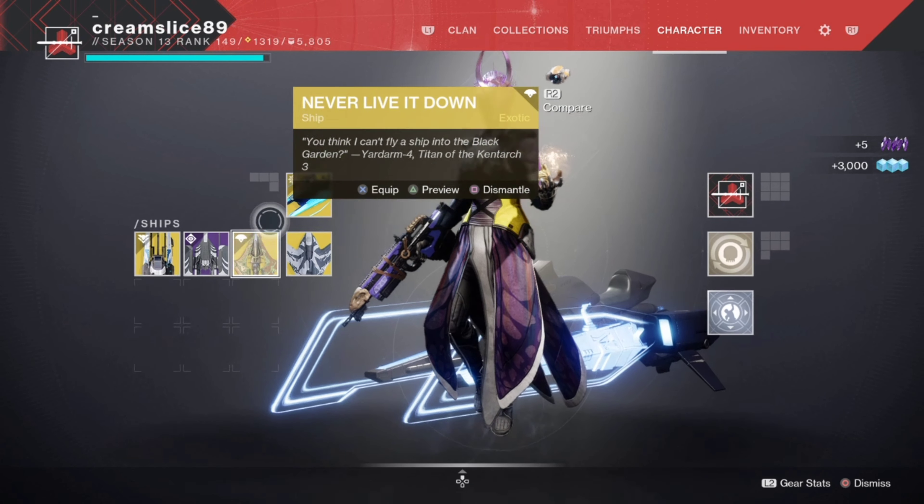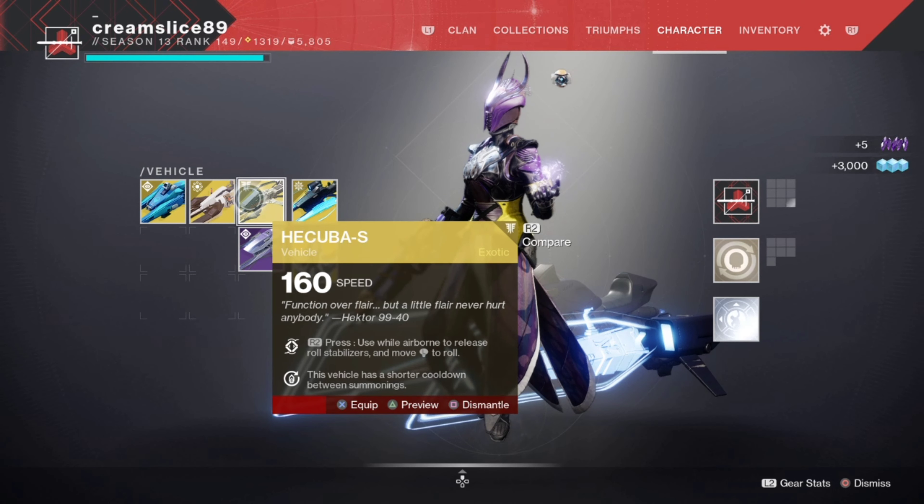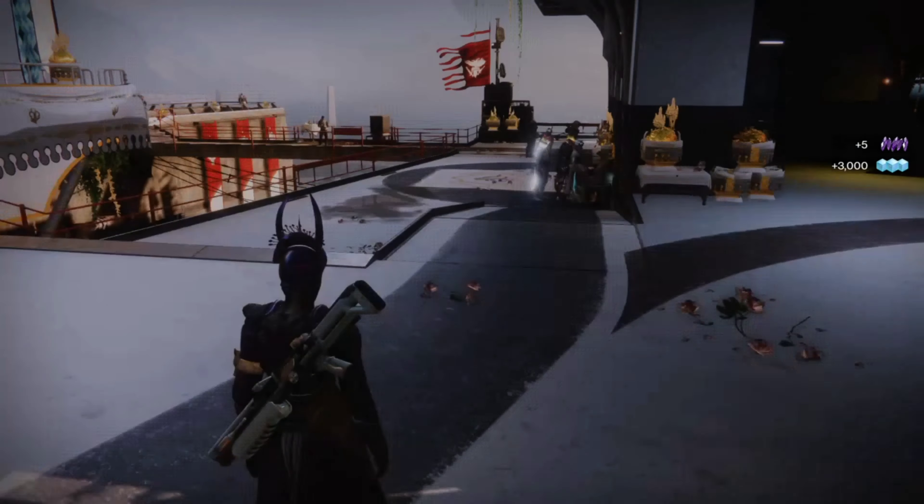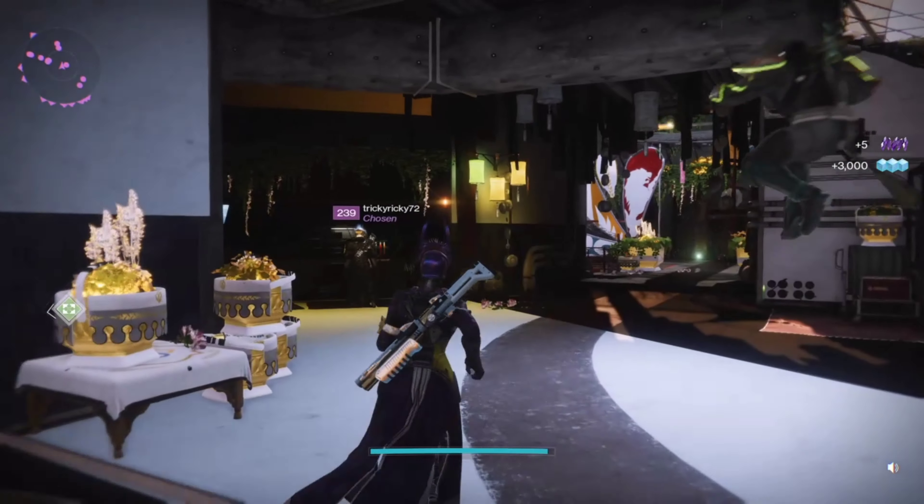Same goes with your sparrows — dismantle them. Get that glimmer and then legendary shards up.